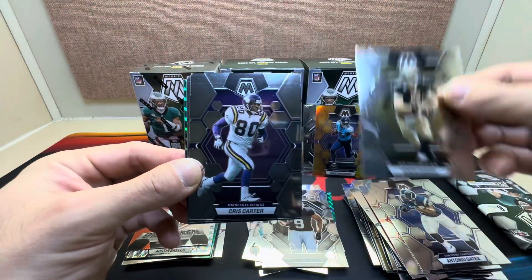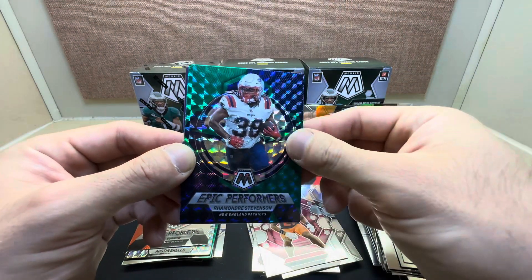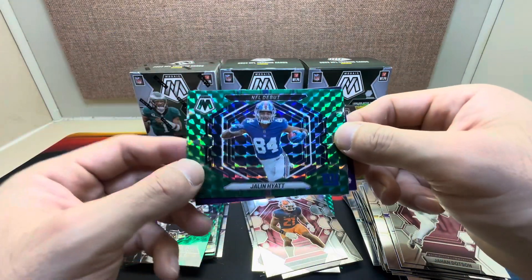Fifth pack: Drew Brees, Chris Carter, JuJu Smith-Schuster, Cordarrelle Patterson on the green Mosaic, Rhamondre Stevenson Epic Performers, and Jalen Hyatt NFL Debut.